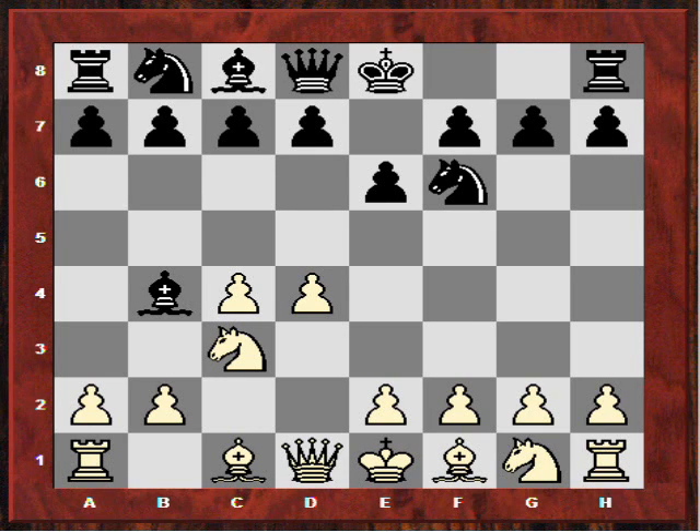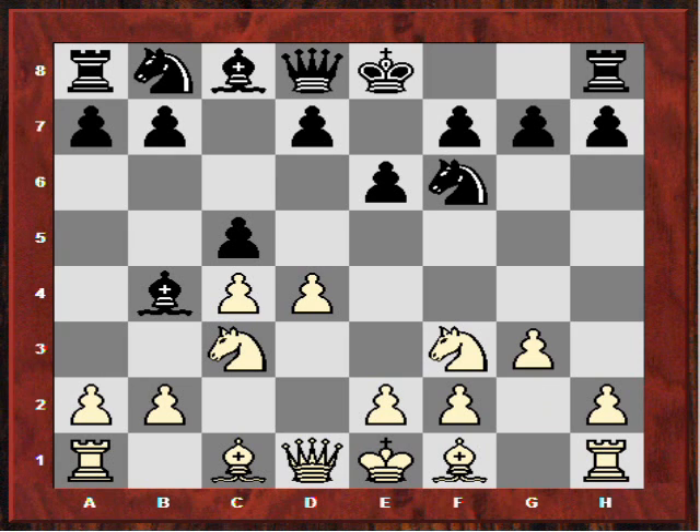Kramnik elects to allow that by playing Nf3, and now Anand actually plays c5. He values the bishop pair and doesn't want to give it up without first trying to encourage white to play d5, because if d5 is played then that would be better for the black knight if the doubled pawns occurred with Bxc3. But Kramnik kept the tension by playing g3, always asking whether he'll play d5 or dxc. Anand decided to release the tension with cxd4, which centralizes the white knight and gives Kramnik a nagging positional advantage.